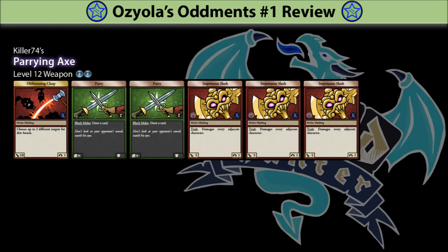Killer 74's Parrying Axe. I haven't heard about an axe used for parrying before, but this thing looks deadly and really powerful. Three trays at double minor give warriors plenty of deck thinning. Parrying Axe is a unique mixture of Crazy Sal's Halberd and Locking Axe, with an added shock twist. Impetuous Slash might not be as undervalued as Blind Rage, but at least it does not damage the user or force emptying the hand from attacks. So the tray fits quite well with the Parrying Axe theme. Wow, sometimes my analysis surprises even myself.